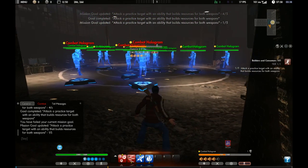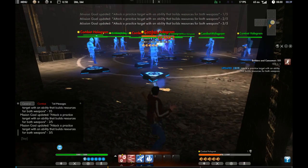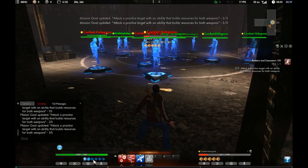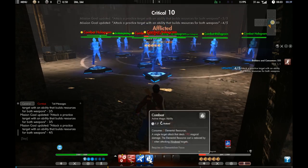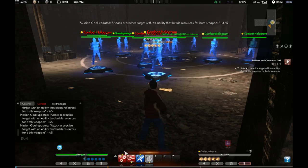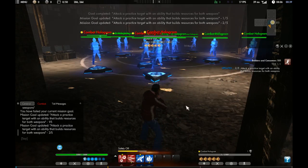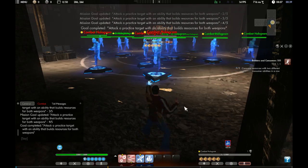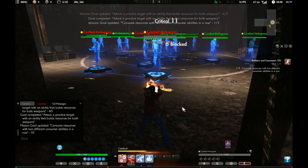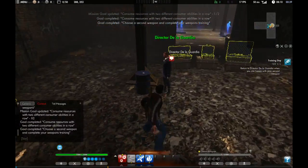Attack a practice target with an ability that builds resources for both weapons. There you go — it also builds it up for this. And we have a fire attack too. As you can see, if it's lit up we can use it. These are our resources down here — now we're out of it. It takes two elemental resources. Using that will build — yeah, as you can see. Consume resources with two different consumer abilities in a row. Bam. So we've got elemental and assault rifle.